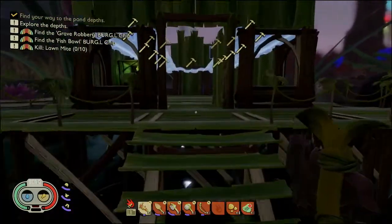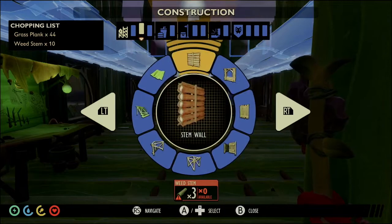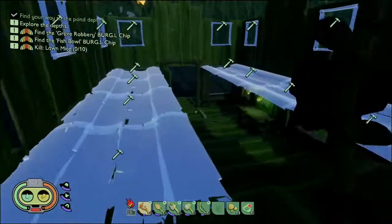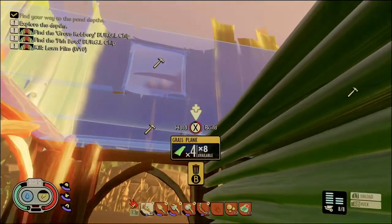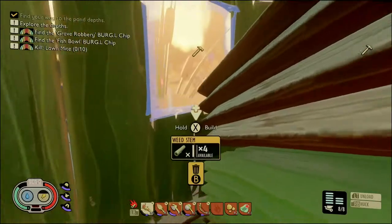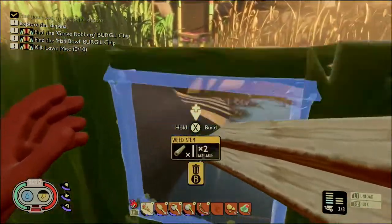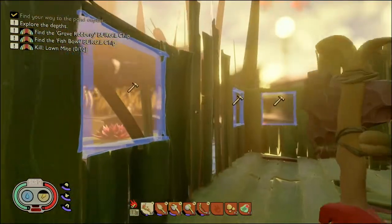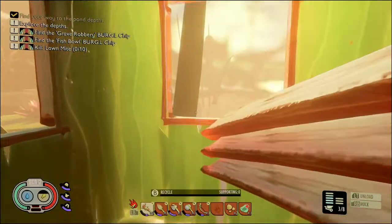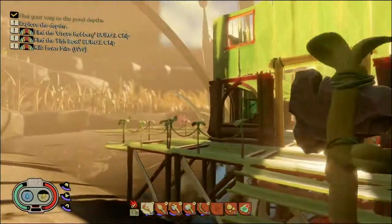We gotta plan where we want the stairs to go to get to the next level. We're getting there, guys. We need six more stems. I also want to do maybe a balcony around the outside, so we'll have two floors.